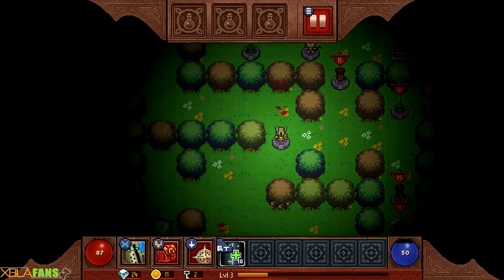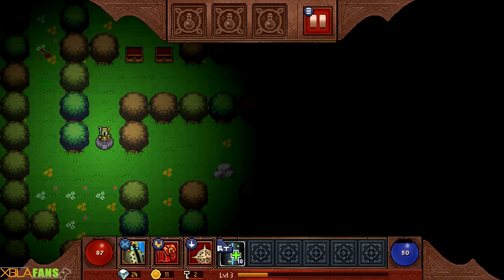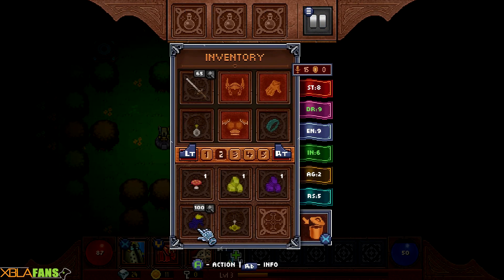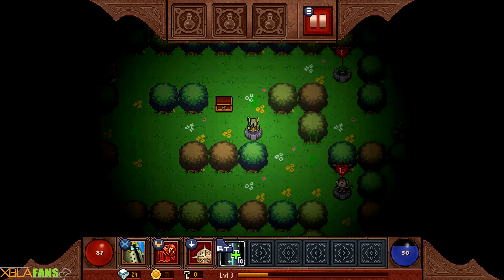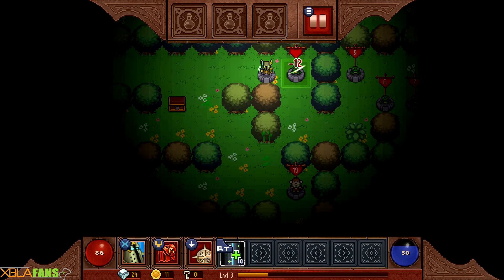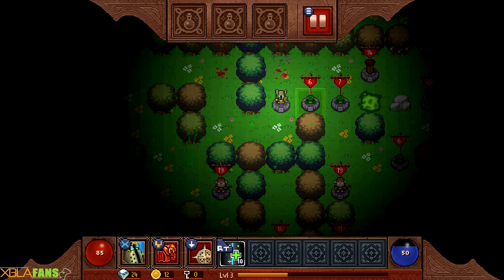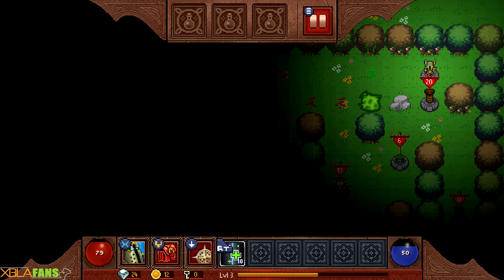We got multiple keys now. Let's go open some of these locked chests. Protection from cold - we're gonna hold on to that. Some vendors will also just buy stuff. Look at all these frogs. But yeah, progress feels like it's heavily determined by you getting lucky on some of your drops.